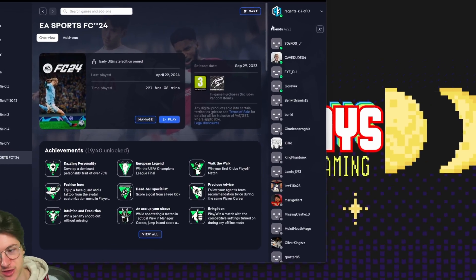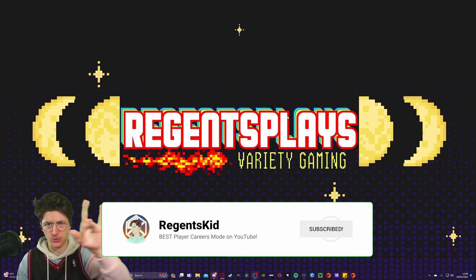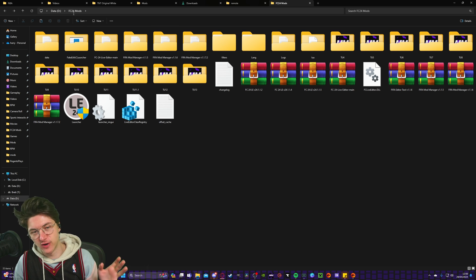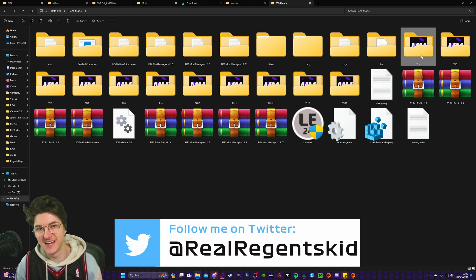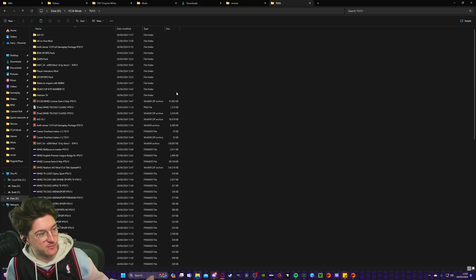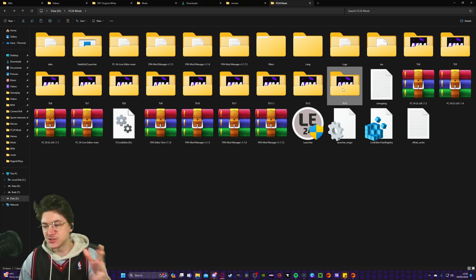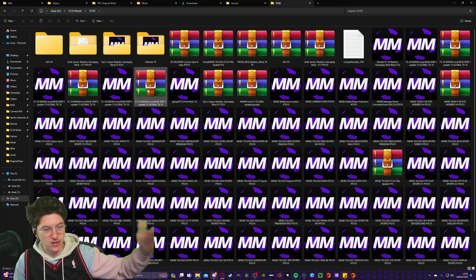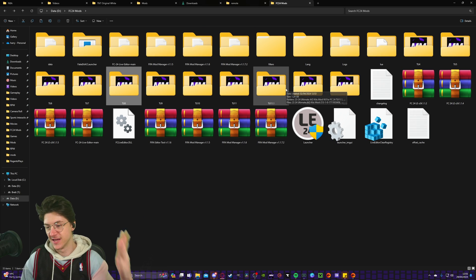I've just updated my game to Title Update 13 for the very first time. The first thing I like to do is make a folder called FC24Mods. Here you can see all of my subfolders from Title Update 4 all the way to Title Update 13. I've already downloaded a lot of my Title Update 13 mods, but I'm still going to show you where to get them. This is helpful so you know where all your mods are — if I ever need a Title Update 10 mod, they're all right here.